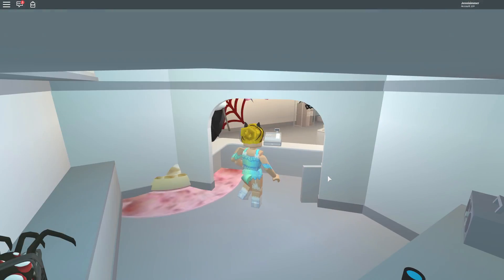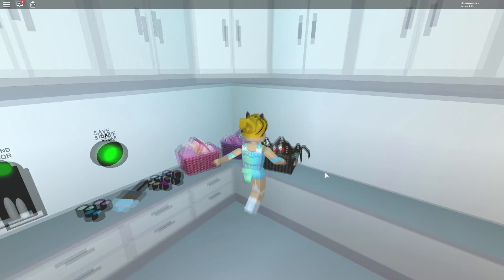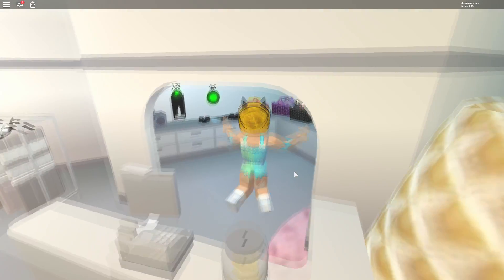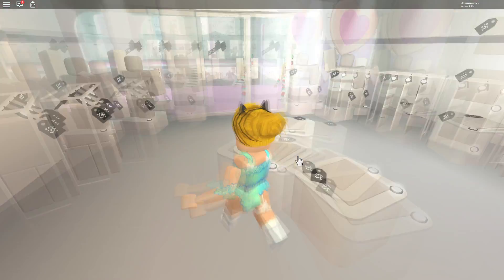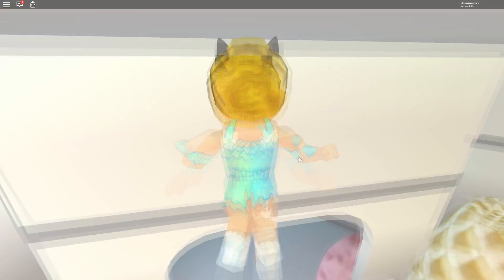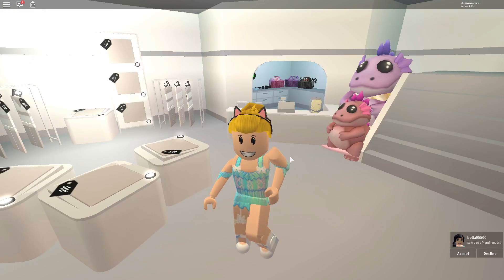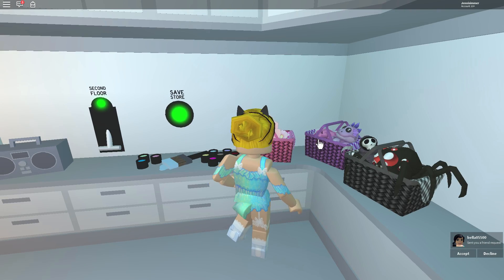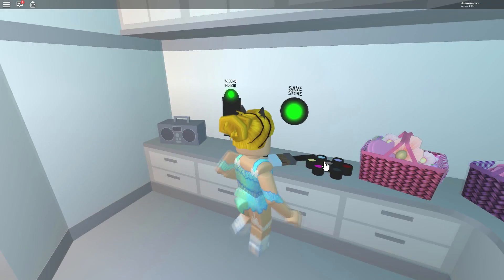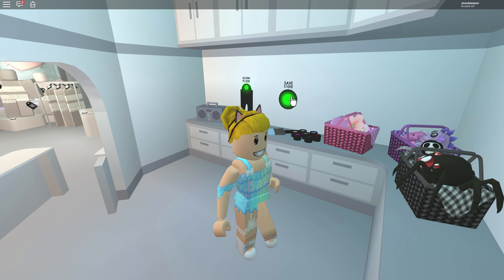I'm going to do the flower one, which has like melted ice cream on it. I accidentally got spiders and had to get rid of them. You can actually have more than one decoration going on at the same time - you can have the dinosaurs and flowers together! That's really cute, but I think I'll just keep the flower look because I love it with the melted ice cream.